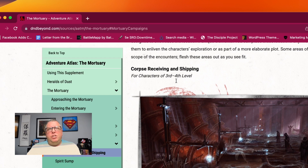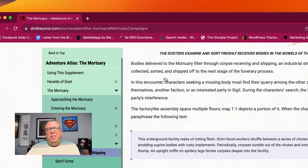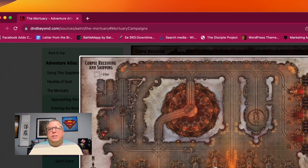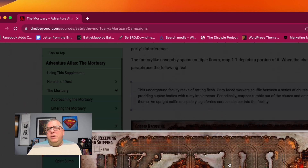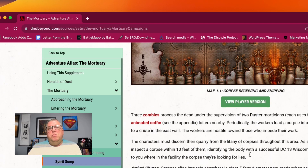And then you have mortuary locations. So you have the corpse receiving and shipping — this is for characters 3rd and 4th level, so if you're going to go in there, make sure they're probably 3rd or 4th level. This is the shipping and receiving area. It has a player's version, which tells me they're going to put it in maps. I have not seen it show up in my maps area of D&D Beyond yet — and if you've not checked out maps, maps are really good. Like I said, these are not up on D&D Beyond yet, but I hope they're going to put those in there if you purchase this.